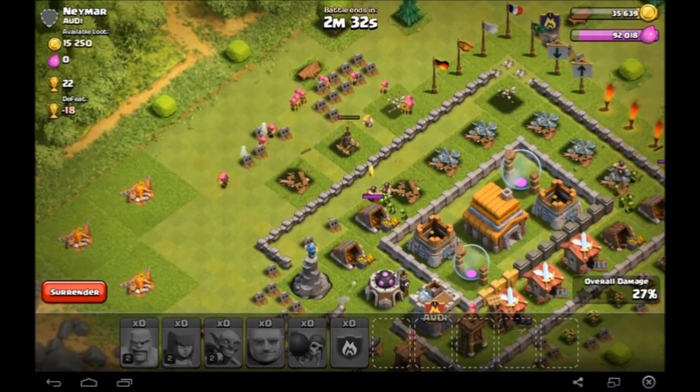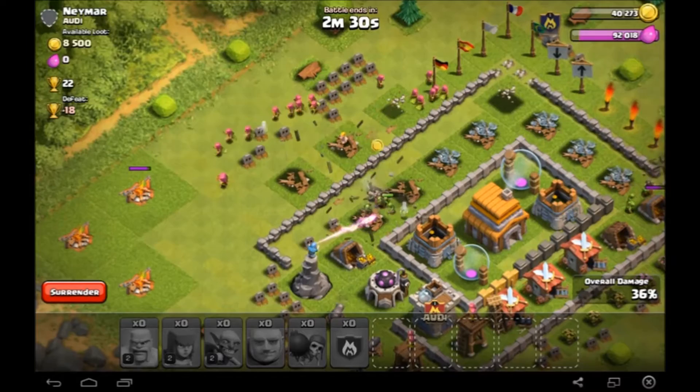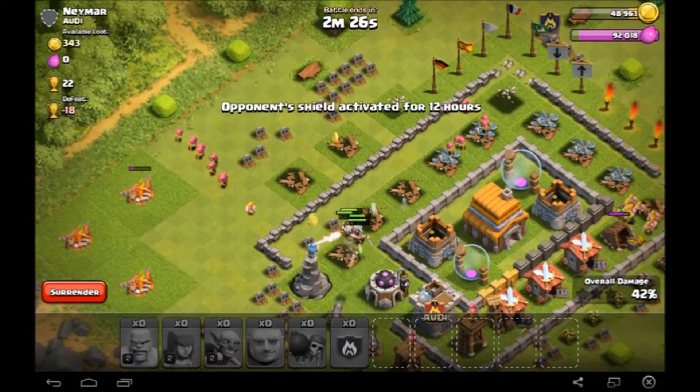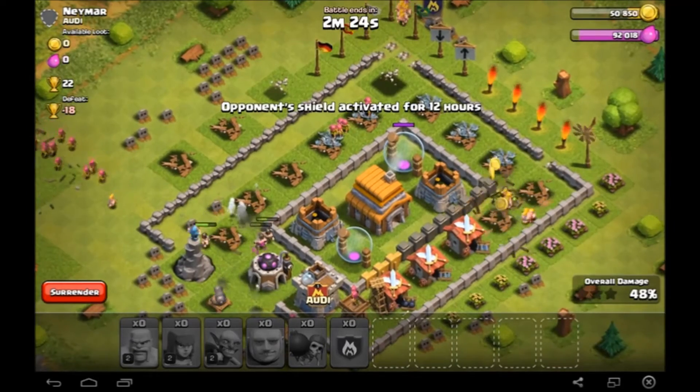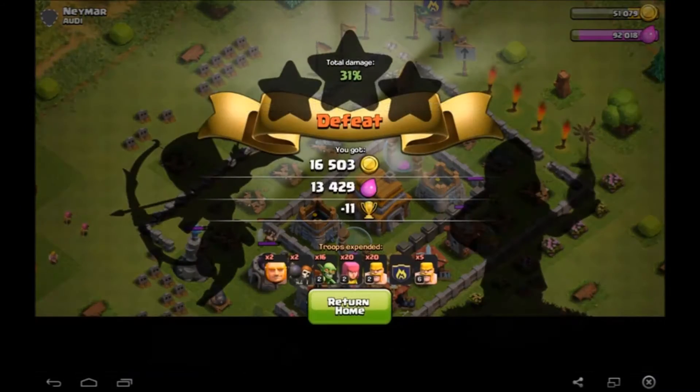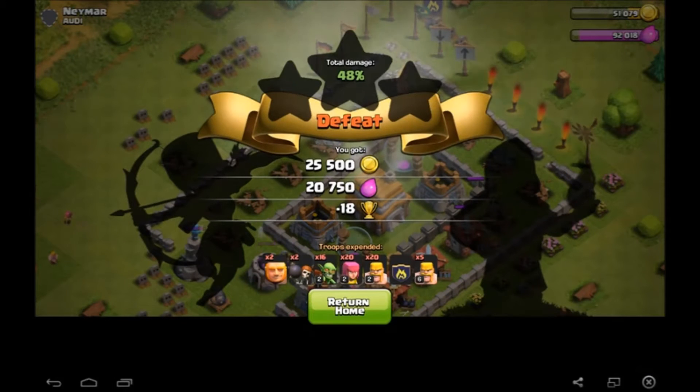That wizard tower in the bottom there is going to be very tough to take out, because it's just like a mortar, just faster firing I believe. It's not as good as I thought it was. So we've got the loot now, we can surrender there. That was 25,000 gold and 20,000 elixir, so I'm quite happy with that. I'm going to find another raid.